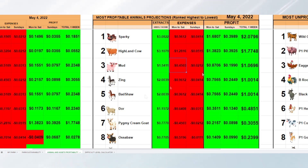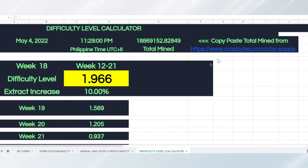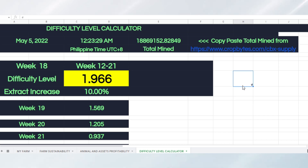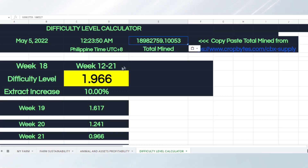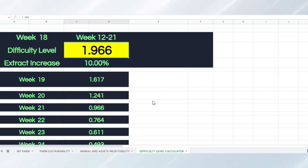Finally, the last but not least is the Difficulty Level Calculator, which is semi-automatic. What you are allowed to change in this sheet is, of course, the currently minted CBX — which you can find on the CropBytes website — and the current difficulty level. That's it. The rest is automatic.